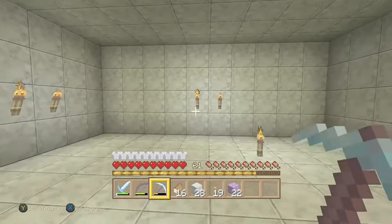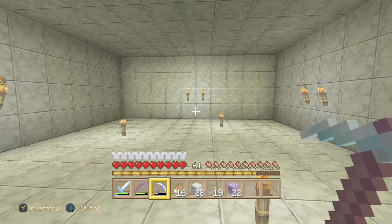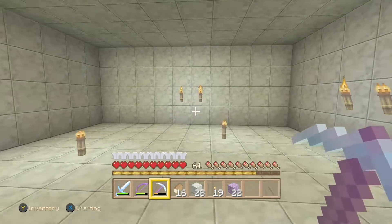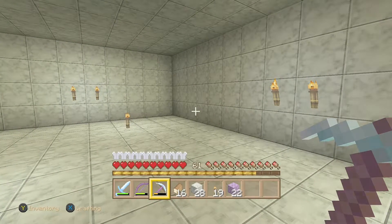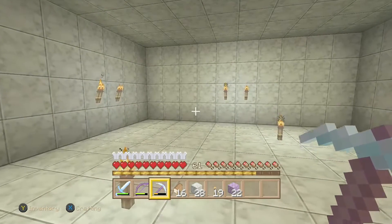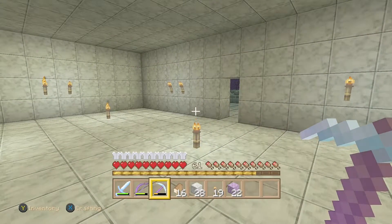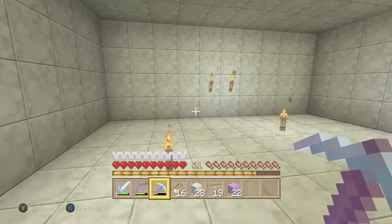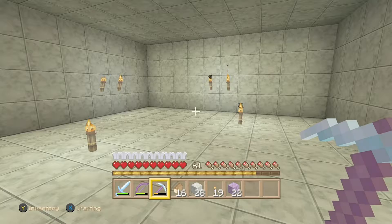I'm going to be adding all the stuff that I need. There's going to be no beds in here — the reason for that is because you can't sleep in the End, it's a rule. So the things I'm going to have in here are a crafting table, a furnace, chests, and that's kind of it. I don't think I really need anything else, probably maybe an ender chest. I'll try and figure out some more ideas but that's what I've got for now.